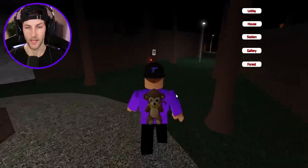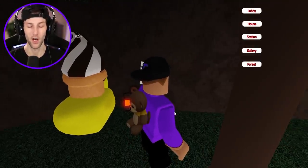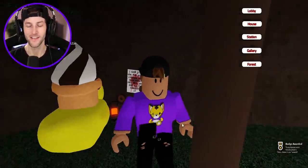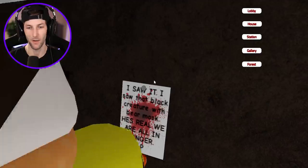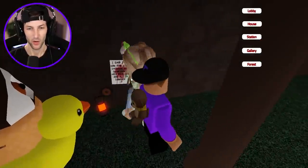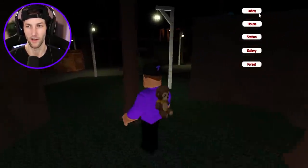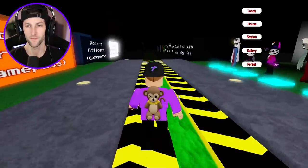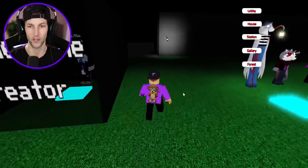We need to go over here — this is how you get the Mr. Stitchy one. Something's wrong with my colors recently; it's not green, it's orange. We got the He Is Near You award. I saw that black creature with the bear mask — he's real, we are all in danger. Now that we have both badges, we could go back to the lobby. These were so easy to get and I'm glad because I don't like looking for too long.